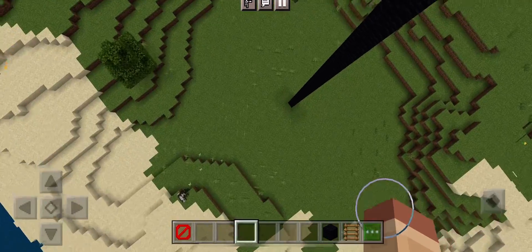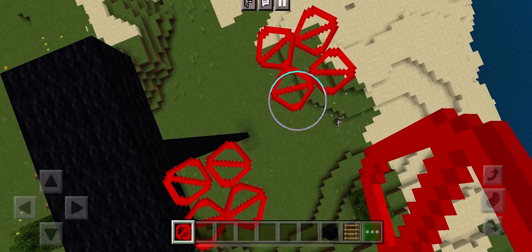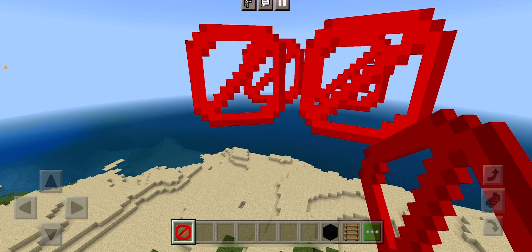And when you're done, it looks like it's just floating. Let me go a bit closer — boom, that's how you make a Squid Game glass bridge.